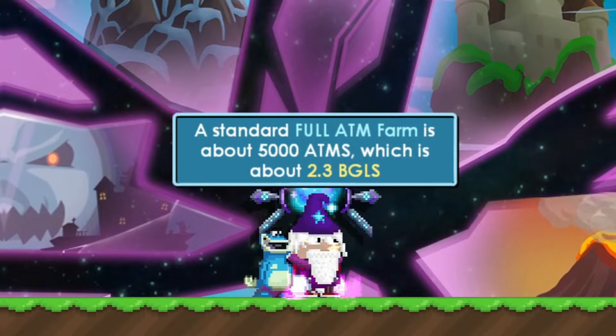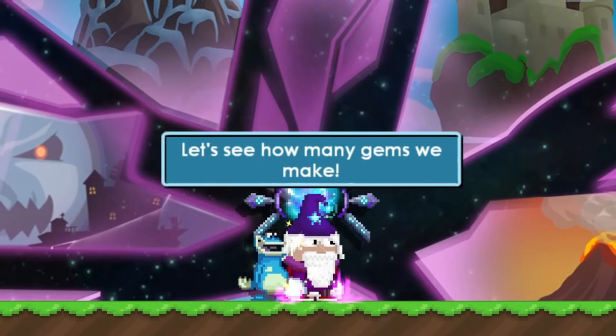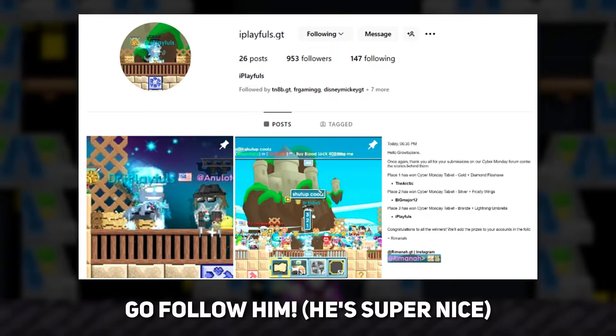A full ATM farm is about 5,000 ATMs, which is about 2.3 BGLs. Let's see how many gems we make. My friend iPlayfools lent me his ATM farm for me.